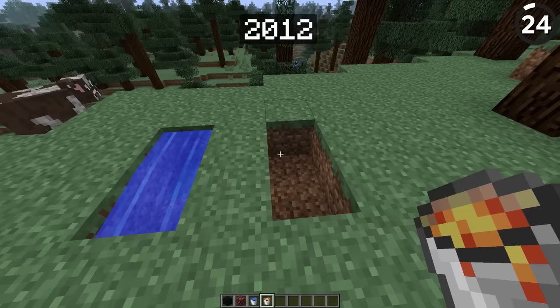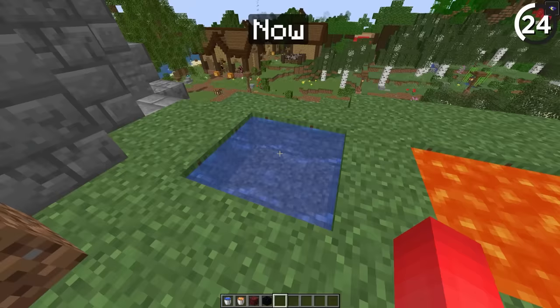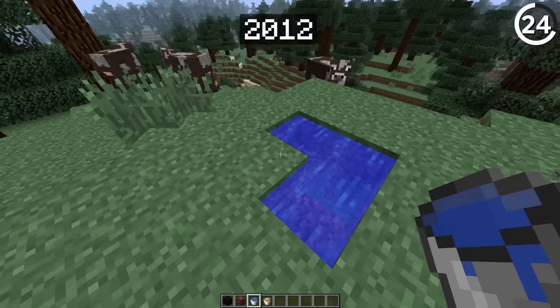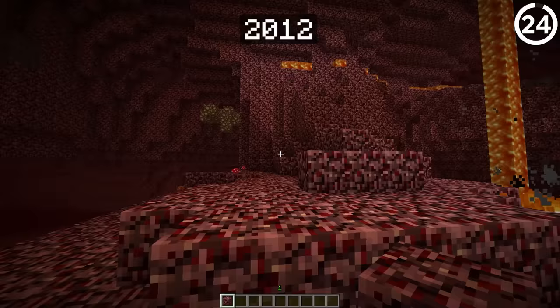This is what lava looks like nowadays, and this is what it looked like in 2012 — pretty shocking. While a few textures changed in updates along the way, it was the 1.14 texture update where most textures got a huge rework done by JAPA, making some comparisons really hard to look at. And thankfully, netherrack looks much better now than its old messy version.